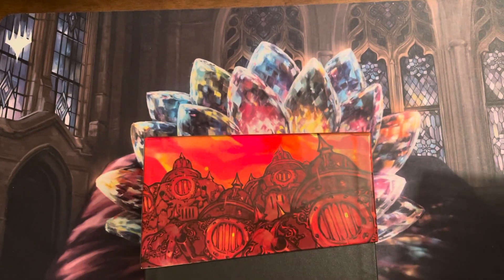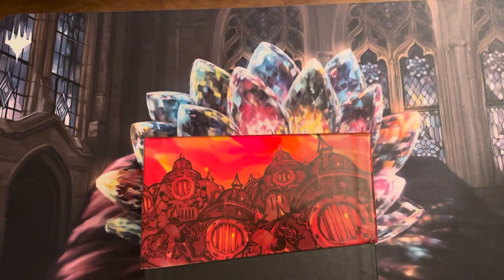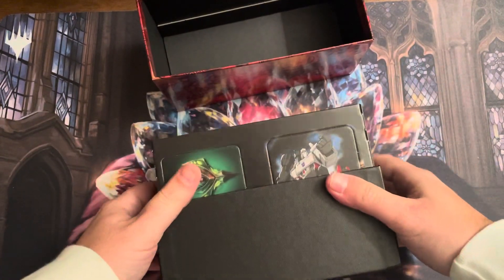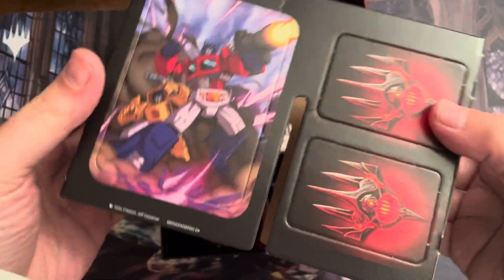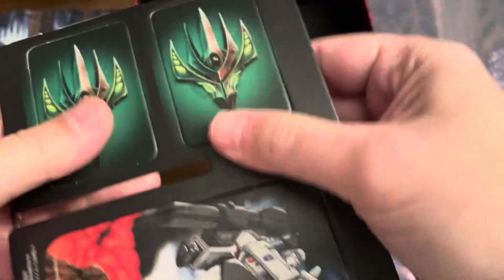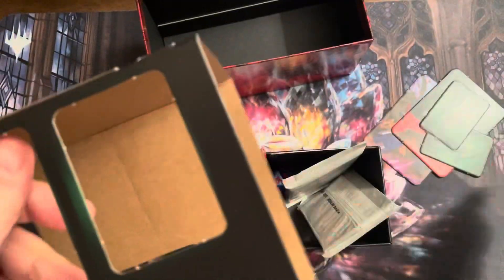Alright, the back says a bunch of stuff here. Let's get in there. Look at that! Megatron, Optimus Prime — it's actually pretty cool. I'm just throwing Optimus Prime and Megatron on. Deck dividers — mini dividers or something.